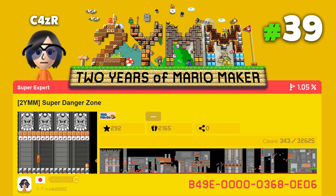What's up, guys? This is Typhoon, and welcome back to another 2 Years of Mario Maker episode. Today's creator we will be showcasing is C4ZR, a creator from Japan — a 23-year-old working girl with a quiet personality that does things at her own pace. Her Mario Maker levels are not too hard and not too easy. Her 2YMM level is called Super Danger Zone. Mario finds himself in one of the most dangerous castles he's ever visited — run through a barrage of exploding obstacles in this course that doesn't let you catch your breath until you finish it. Michael Bay would be proud.